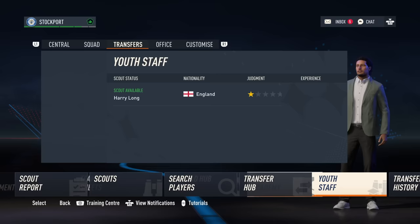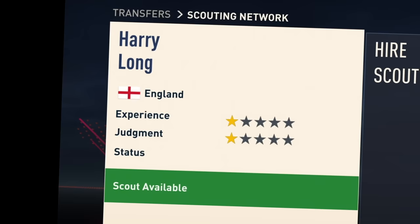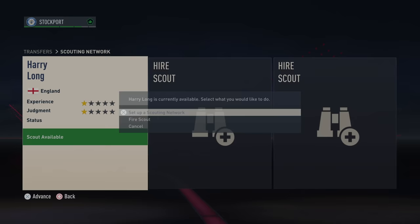If we enter the youth scouting section, you'll be greeted by a scout generated when you create the save. This plucky chap will have a star rating similar to your club's quality. So if you're in the lower leagues of England, he's probably not good, and you should fire him on the spot.